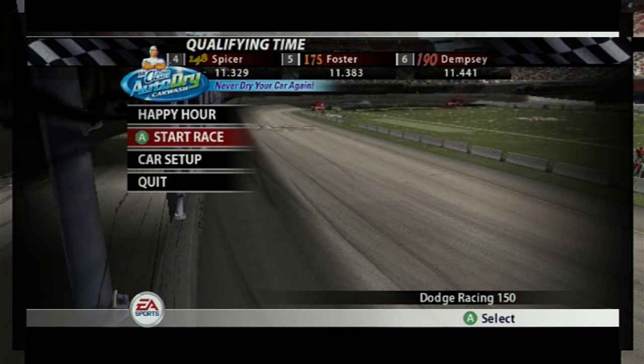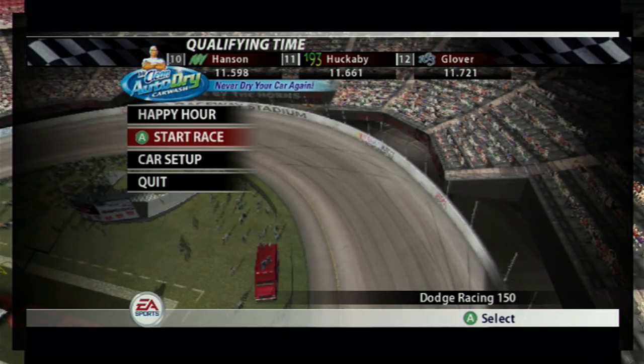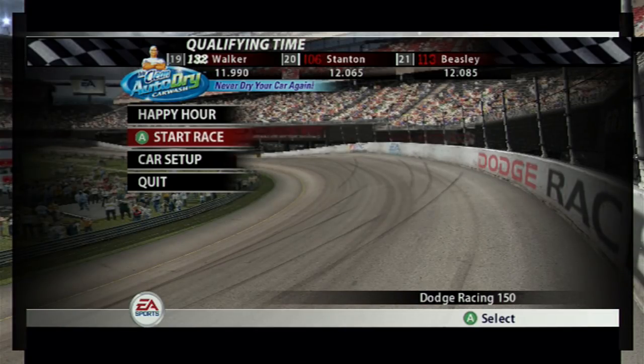Ladies and gentlemen, EA Sports welcomes you to Maitland, Florida for the running of the Dodge Racing 150. Thanks for joining us again as the Dodge Raceway Stadium continues to bring you some of the most exciting short track racing from the NASCAR Featherlight Modified Series. We're just moments away from the start of tonight's racing action.